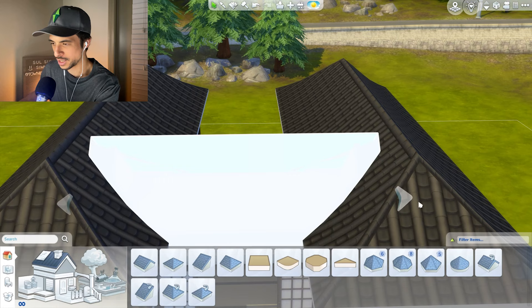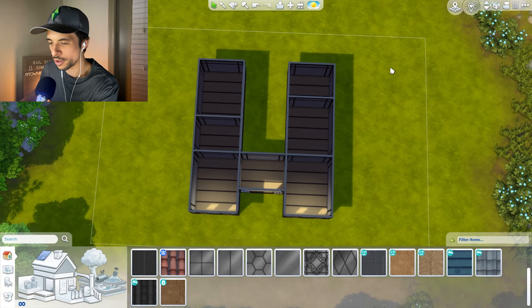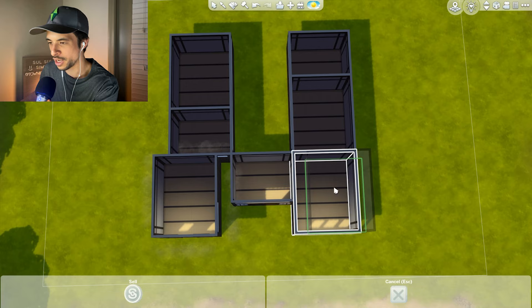Can I extend these out a little bit? Yes, we can. Perfect. It's very symmetrical, but I do like how it's coming along. I do wish the courtyard area was a little bigger, so let me actually see if I can shimmy these over just a little bit. I think one more tile on each side would be great.